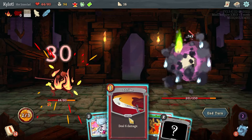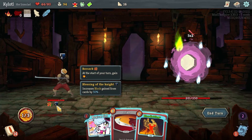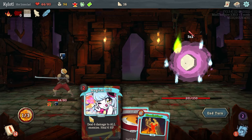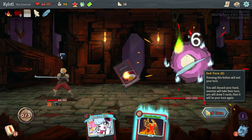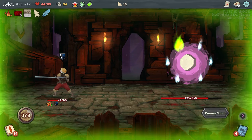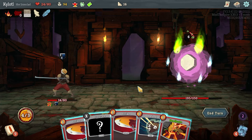Bloodletting — lose three HP, gain a bunch of energy. That's good this turn maybe — not really. So we have to use Scorch Girl. Did it do something? Blessing of the Night — increase blocking cards by 50 percent! But did that just do a bunch of damage to me? I think it did.